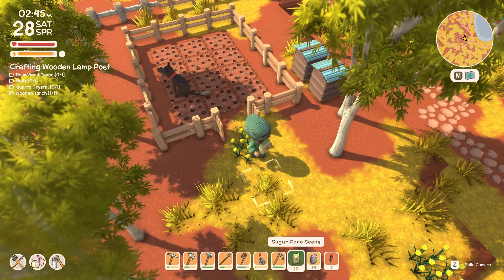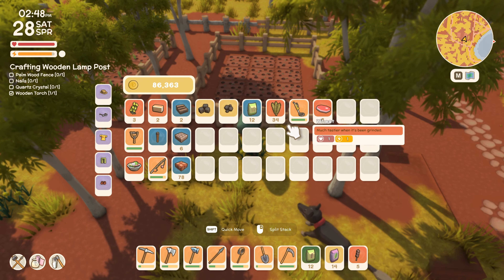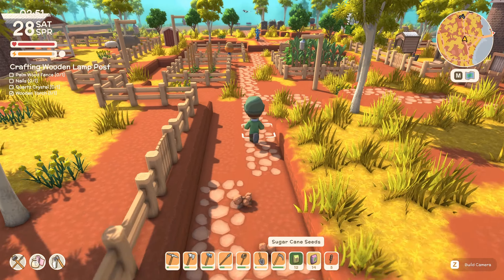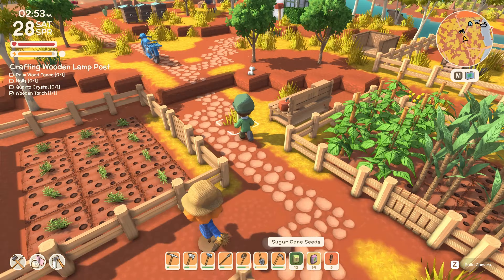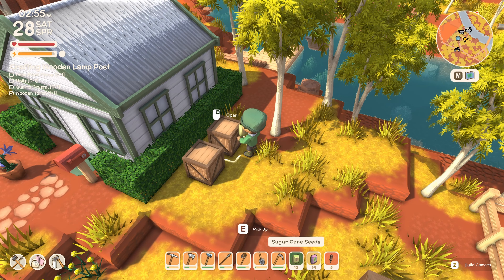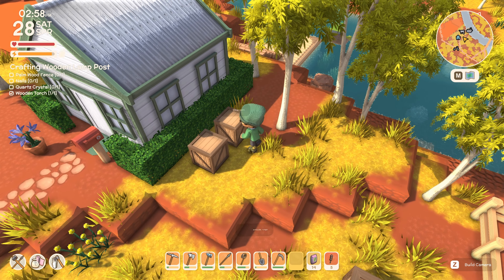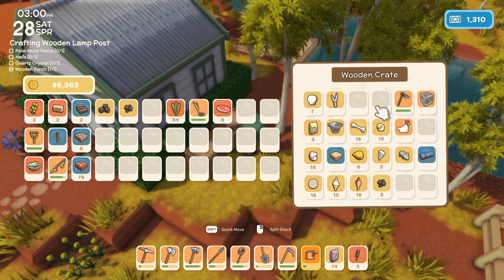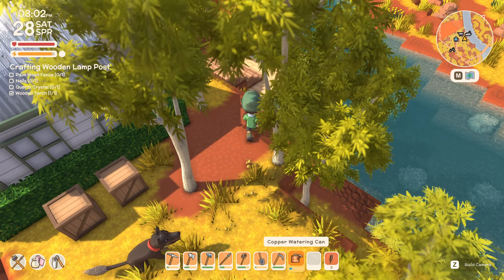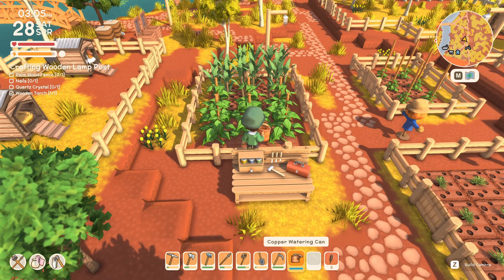Come on Spike! It will be really interesting to see what the upgraded watering can, the upgraded scythe and hoe can do for us — I'm guessing it'll be additional tiles affected per action. That's looking good. Let's get these sugarcane seeds in. We might as well get the watering done right now as well — let's grab the watering can.